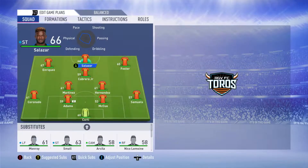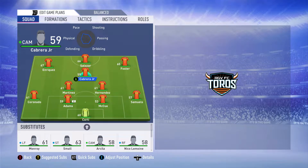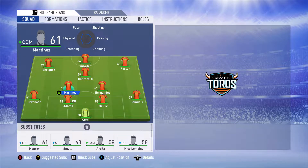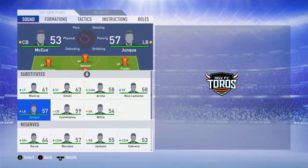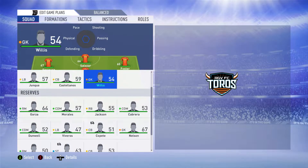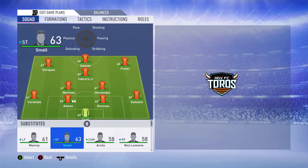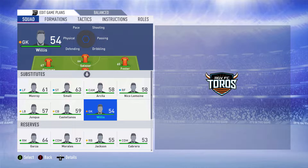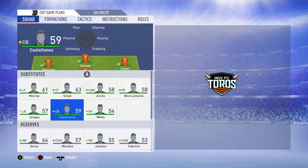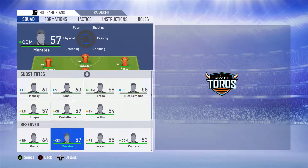Let's take a look at the roster for RGBFC Toros in FIFA 19. We have Michael Salazar, Chui Enriquez, Malik Foster, Wilmer Cabrera Jr., Romilio Hernandez, Isidro Martinez, Robert Coronado, Kyle Adams, Eric McCue, Connor Donovan, and Andrew Samuels, as well as Nico Corti as the regular starting eleven. On the bench: Camilo Monroy, Carlos Small, Andres Arcila, Nico Lemoine, and Ben Willis.